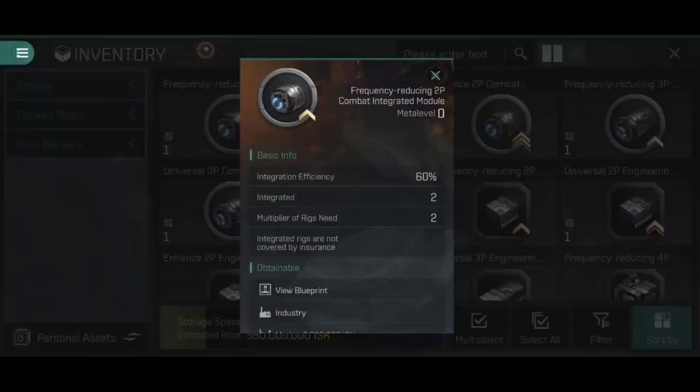Once you put a rig into the integrated module, it is destroyed. It is also worth noting that rigs used are not covered by insurance. If your ship is destroyed with integrated rigs fitted, you can get the integrated rig structure back, but not the actual rigs used in its construction. You can repackage integrated rigs, but you will only get the structure - the cannon collision accelerators, burst aerators, etc. will be destroyed when this is created and there is no way to get those back.